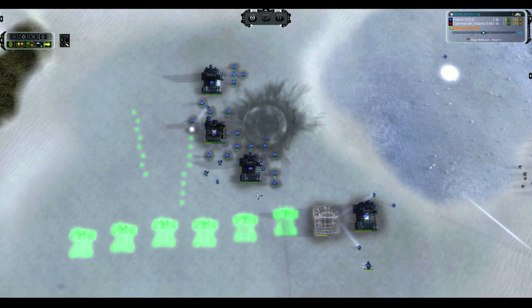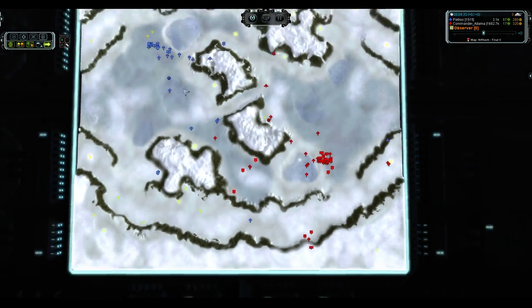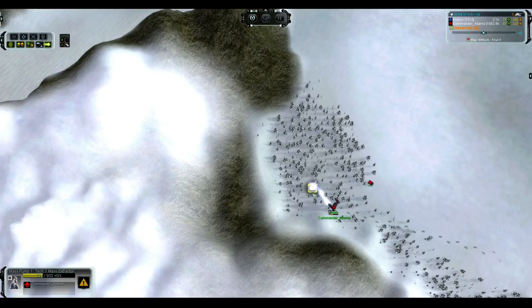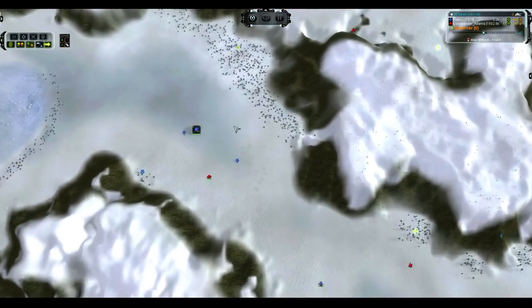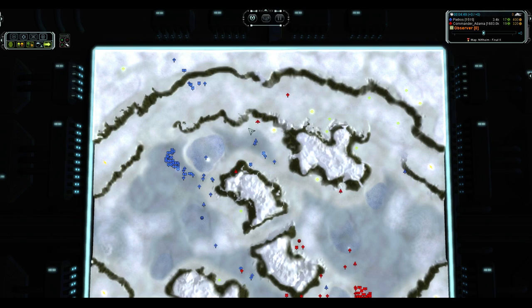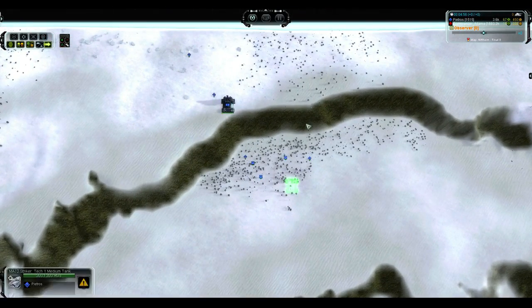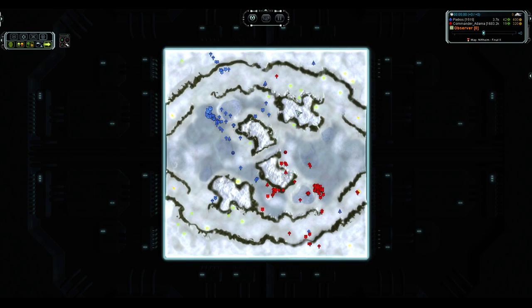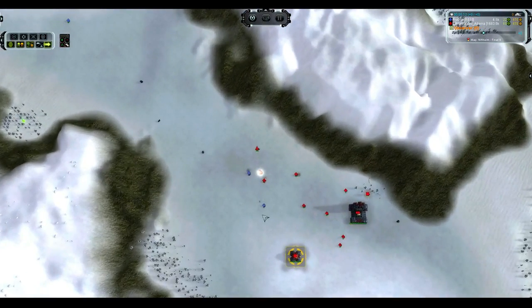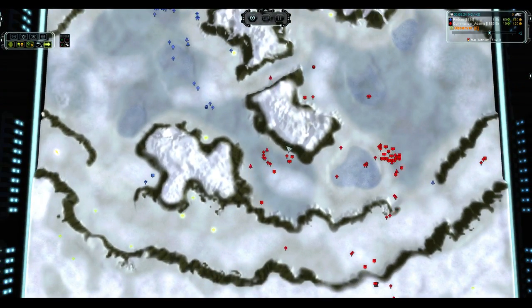These guys are going neck and neck, meeting up in the mid with the ACUs. We're going on factory number four with a lot more planned for Pietros. ACU moving down and to the left for Pietros and up and to the right for Commander Adama. Bombers even passing each other as they fly to each other's bases. That engineer is just barely going to get out alive with 19 health left. Two interceptors drop the bomber — no problem. Symmetrical expansion, with land factories going down in the back. When you see 1500-plus ladder players both doing the same thing with the same faction on a map, you can pretty much assume they know the meta.